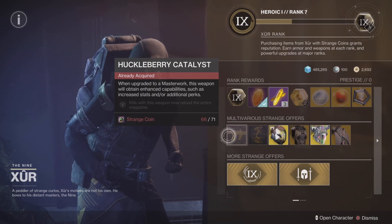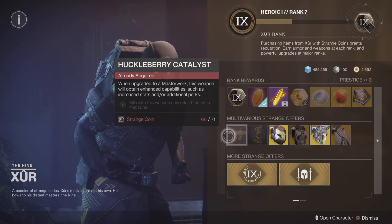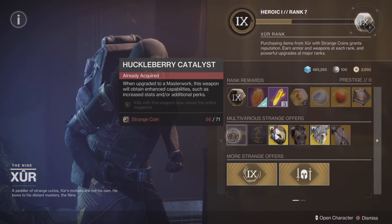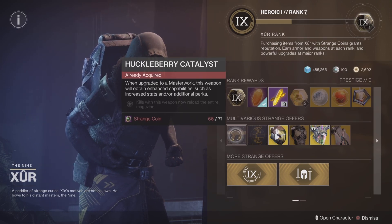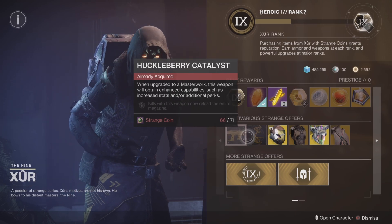Catalyst-wise we've got a Hookbearer catalyst — okay, not too bad at all. I won't go mad over it, to be honest. If you're new to the game, don't waste your Strange Coins. It's not bad, it's worth having if you've got a load of coins, but other than that it's a bit bland.